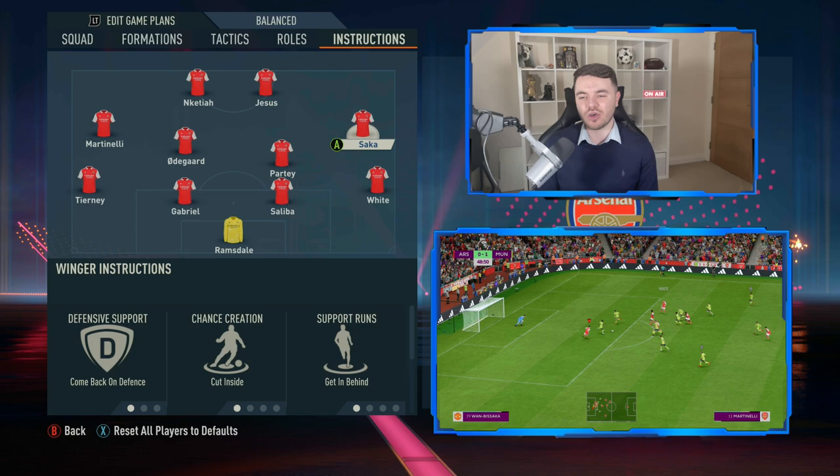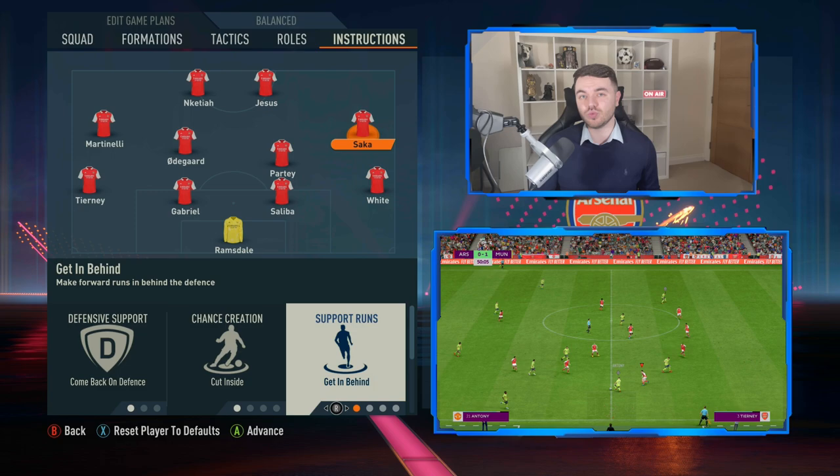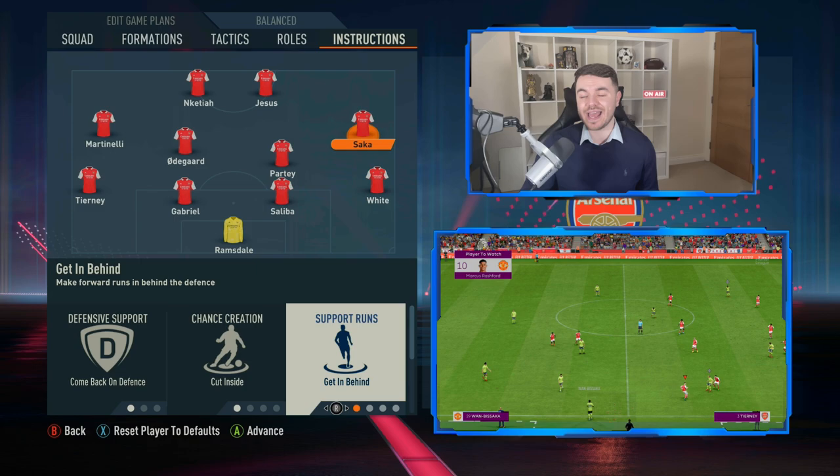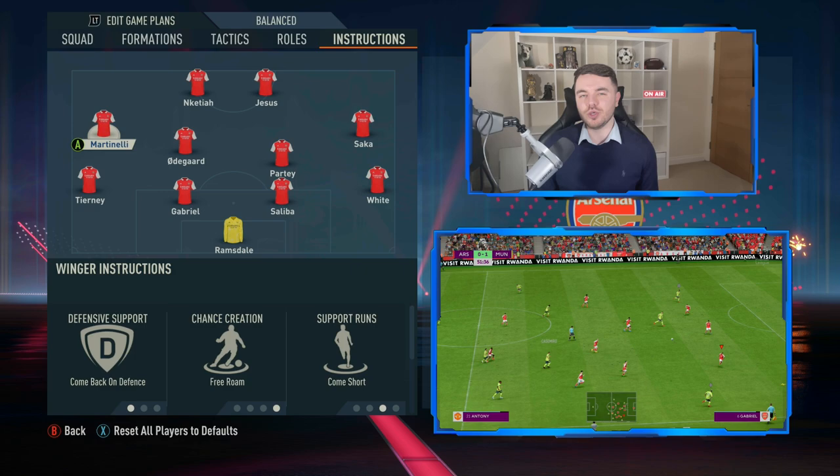With the wide midfielders — starting with Saka playing the Ljungberg role on the right — he's set to come back on defense for tracking back. His chance creation is cut inside, and his support runs are set to get behind, so he angles his runs to complement Jesus dropping off in the Bergkamp role. Support on crosses is set to get to the box for the cross.